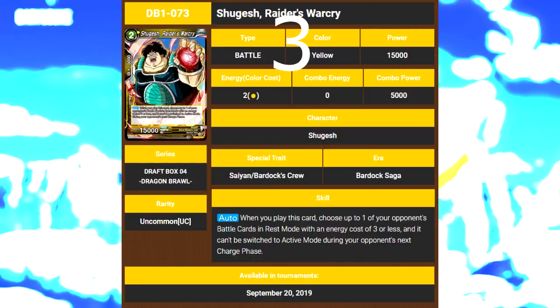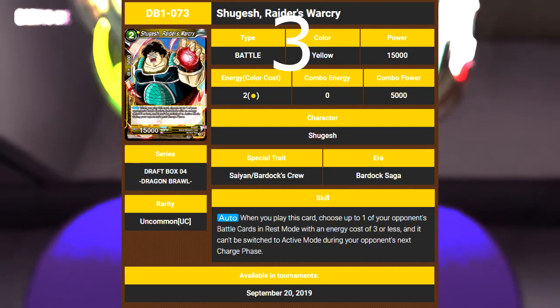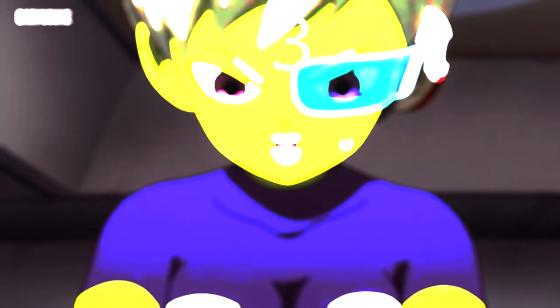Coming up next, we got three Shugesh Super Combo. This is a Super Combo I like. We get the playboys on the board, and we advance the board state. Clearly this is the only Super Combo worth talking about.